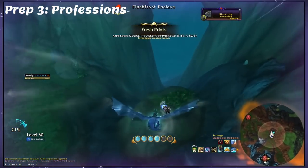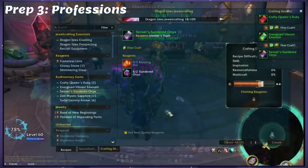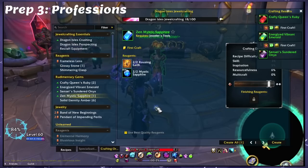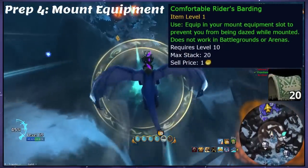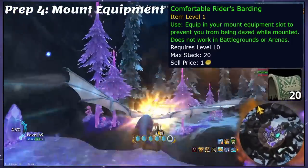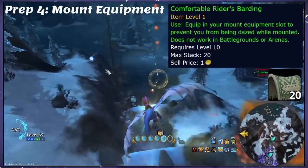Third, I highly recommend you pick up professions, even if you don't intend to use them at max level. Gathering is preferred because it will be useful for the entire route, but crafting will work too. Fourth, I recommend getting the Comfortable Rider's Barding mount equipment. This prevents you from getting dazed and dismounted from mobs, and yes, it works even with your dragonriding mounts, so it's a must-have for me.